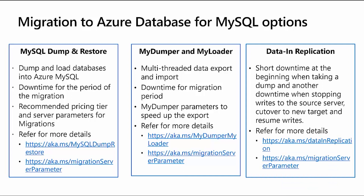Another tool for migrating to Azure Database for MySQL is data-in replication, which differs from MyDumper and MySQL Dump and Restore in that it causes only a very short downtime. This short downtime occurs at two points: first, when you take a dump of the source server, and second, when you shift your connections from the old MySQL server to Azure Database for MySQL. Resources are available to learn more about setting up data-in replication and server parameter and pricing tier recommendations for faster data loads.